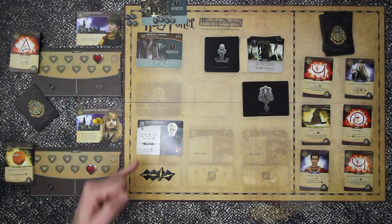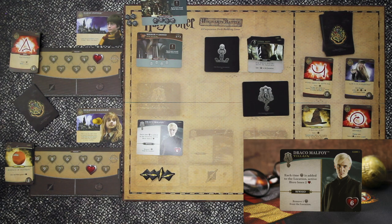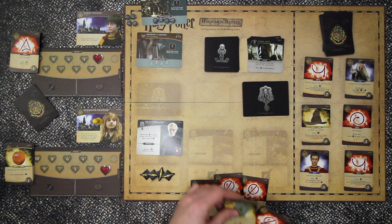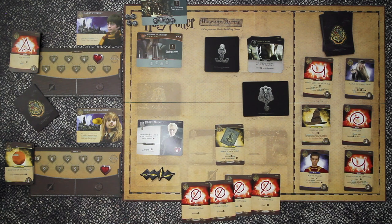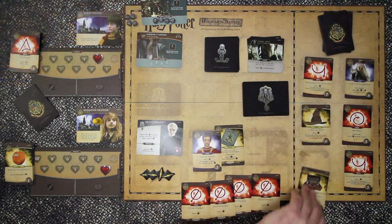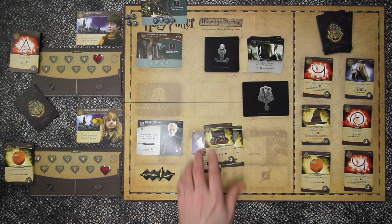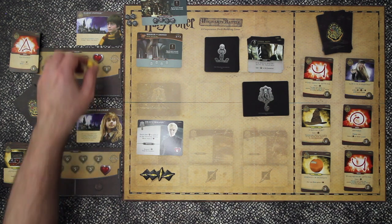Let's hope we can keep control of the remaining location. Each time a skull is added to the location, the active hero loses two - oh my goodness, that's terrible. Looking at the cards - not the time for these terrible cards, we needed health. With six influence we'll take Oliver Wood and Quidditch gear. That goes back to her pile.